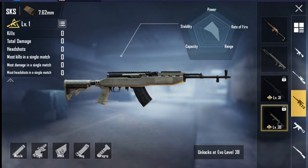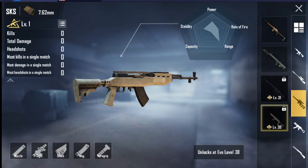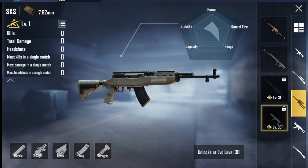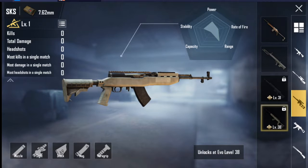The SKS — Samozaridni Carbine Systemi — Simonova. Let's call it Simonova SKS. The Simonova SKS is a designated marksman rifle, being a middle ground between a typical assault rifle and a sniper rifle.